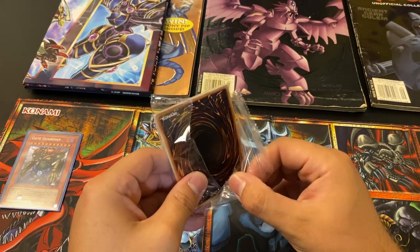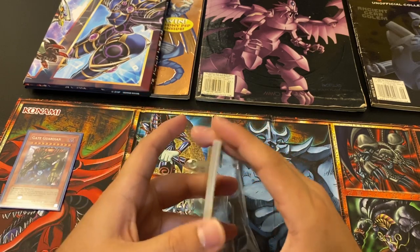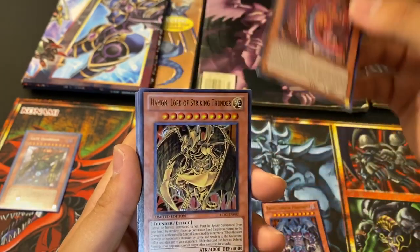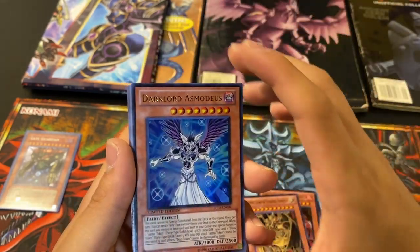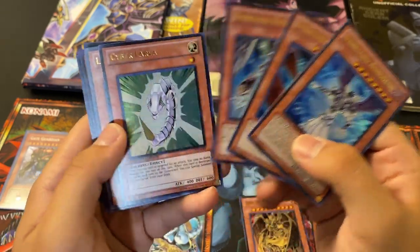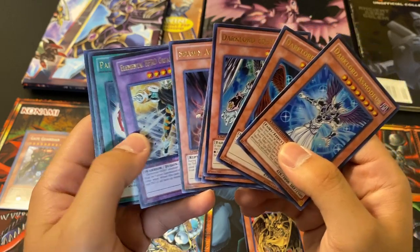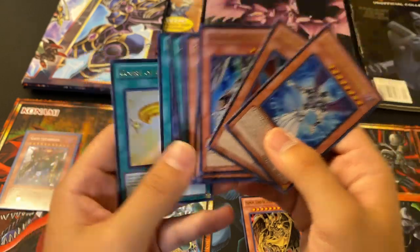Let's check out this promo pack. I think you get a boatload of cards — the three Sacred Beasts and then a bunch of random Dark Lord cards. Raviel, Lord of Phantasm. Uria, Lord of Searing Flames. Hamon, Lord of Striking Thunder. Those are so cool. Dark Lord Asmodeus, Dark Lord Superbia, Dark Lord Eden Array, Cyber Larva — which is nice. Lion Alligator, Spawn Alligator, Elemental Hero Great Tornado, Parallel World Fusion, Dragonic Tactics, and Court of Justice.